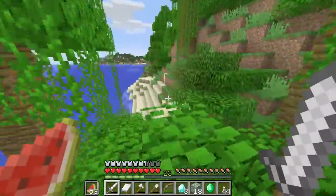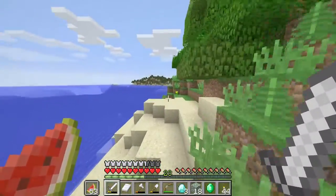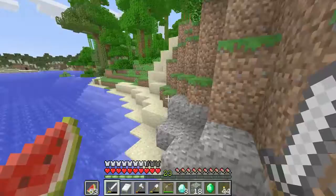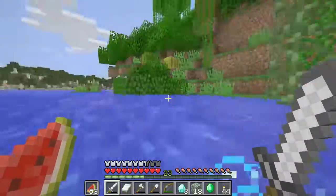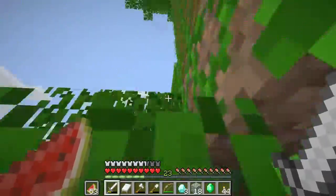Oh, this brown sheep — we met her in about episode one or two. As we were talking about it, there's a very rare chance for a brown sheep to spawn. The rarest sheep to spawn is a pink sheep — those guys have like 0.6% chance to spawn, which is super duper rare.